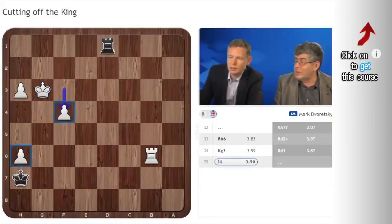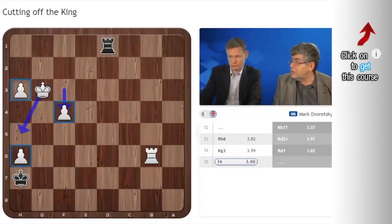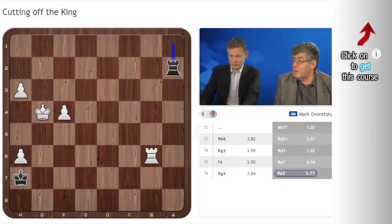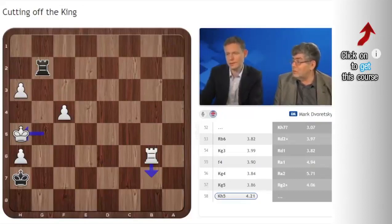But with the additional pawn on H3, the White king has asylum on H5. You could just go Rf6, Kh4, Kh5 — game over. Black has no check from the rear. So all pawn endings are winning if you go Rg6, Rg7 at some point. But here it's even easier — play Kg4, Kg5 with a threat check. Rg1, Kh5, Rd5, F5, and Black can do nothing against it. He lost without resistance. Such a position with three pawns is completely lost.